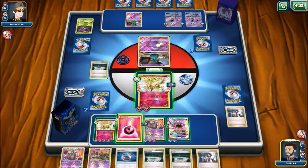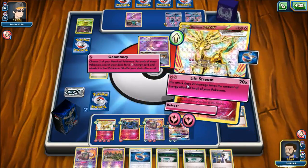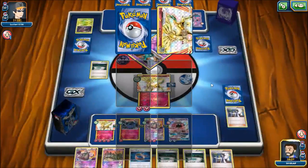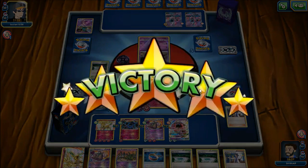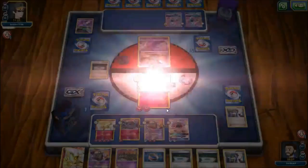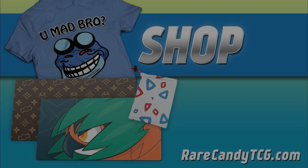Our opponent just passes yet again — they're definitely not having a good game. We get down yet another energy, put down the Choice Band. Even if we get N'd down to 1 prize, I don't think it matters at this point because our board is just crazy. Our opponent cannot respond and just concedes. Xerneas was hitting for a crazy 300 damage towards the end of the game. If your Xerneas goes unchecked like that, it's easy to see how it ramps up and does a ton of damage. As a one-prize attacker, some of these GX decks might have a hard time responding, especially with Garbodor in play shutting off abilities for Metagross, Vikavolt, Gardevoir, and others. Maybe Xerneas is making a comeback into the game — we'll have to see.